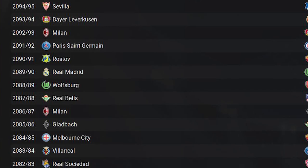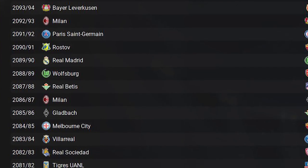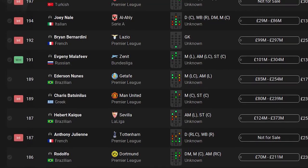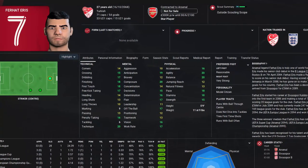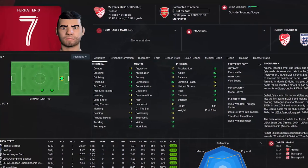Most things in other competitions have been standard, but I did see Australian side Melbourne City win the UEFA Conference League, which I thought was pretty cool. At this stage, a lot of the best players in the world are spread out amongst different clubs, including an Egyptian side Al-Ali. The current best player is Ferhat Aris, a striker at Arsenal, who is once again a god in this game.